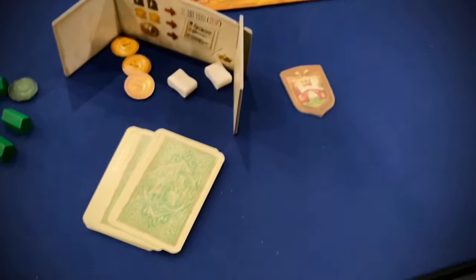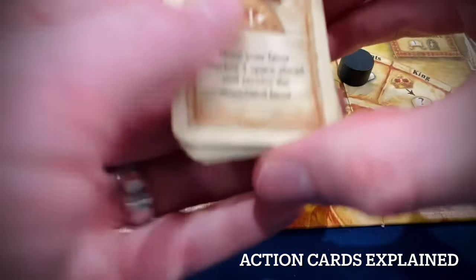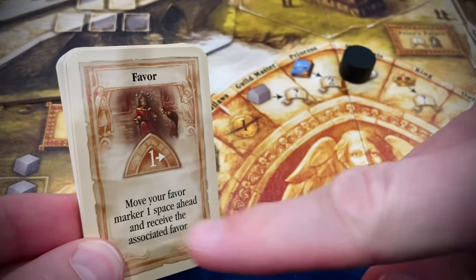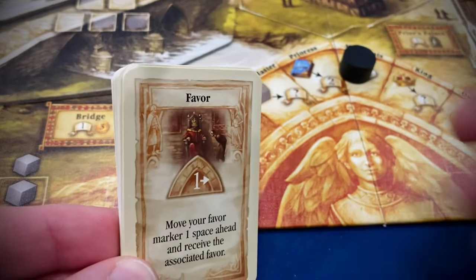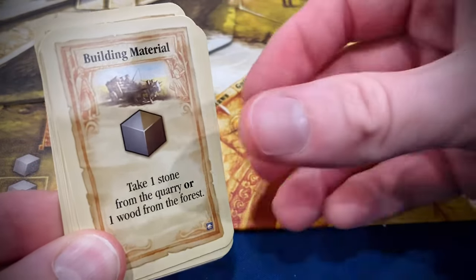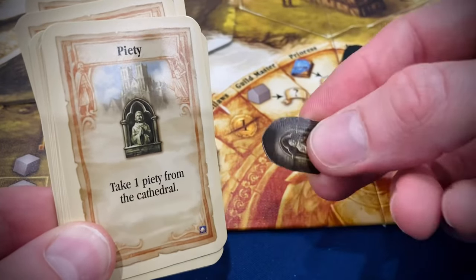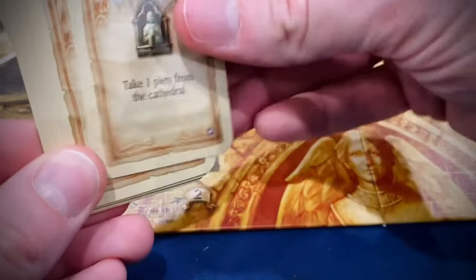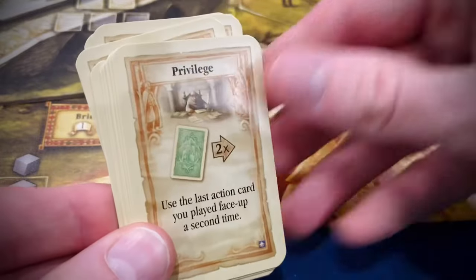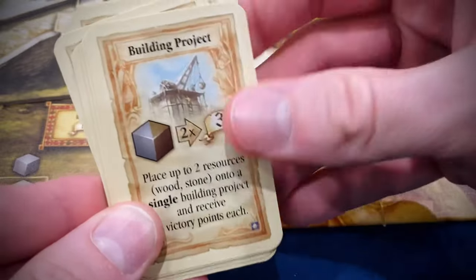After everybody collects their bonuses, each player in turn order plays one of their 12 action cards. They're easy to understand: one card moves the favor track forward one space for a bonus; another lets you take one stone or one wood; another lets you take one piety from the cathedral; another lets you take a grain from the field; and the privilege card lets you replay the last action you played.